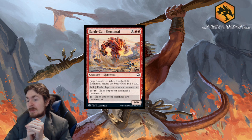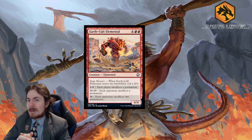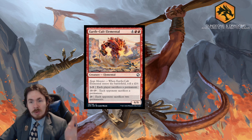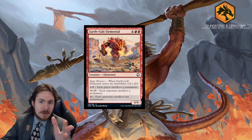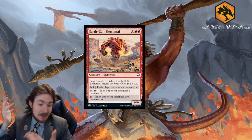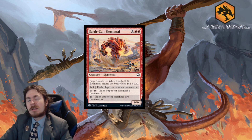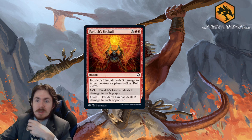Earth Cult Elemental rolls a big d20 on ETB and if you roll high your opponent loses a creature; if you roll low you also have to sacrifice something, so be prepared for that. Make sure to have a sacrifice outlet ready in case you roll low. It's a late-game card with a decent body and decent effect. In Limited it's about 3 out of 5. Standard is useless.